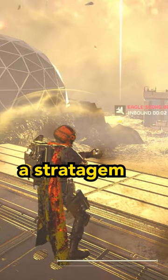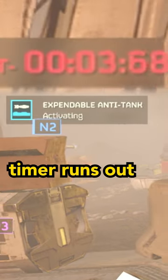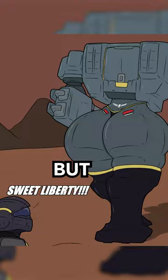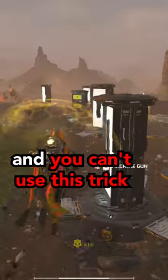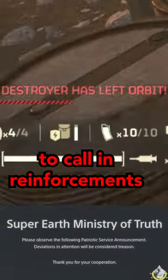The trick is to load up a stratagem before the mission timer runs out, and then you can call it in when you really need it. But make sure your fellow Helldivers aren't dead yet, because you won't be able to shoot while you hold that stratagem. And you can't use this trick to call in reinforcements either.